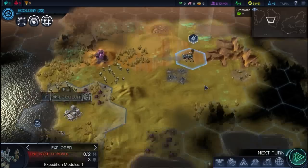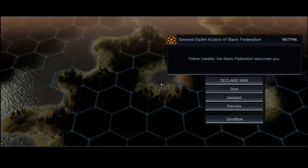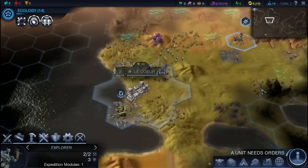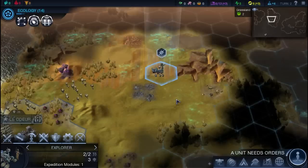As with any Civ game, when you're scouting for the first couple of turns, you really want to make sure you hit all the areas around your base, not just go in one direction. We just got our first contact — the Slavic Federation. The graphics are set on minimum right now; I forgot to change them before uploading this game, so I will change them before the next video.